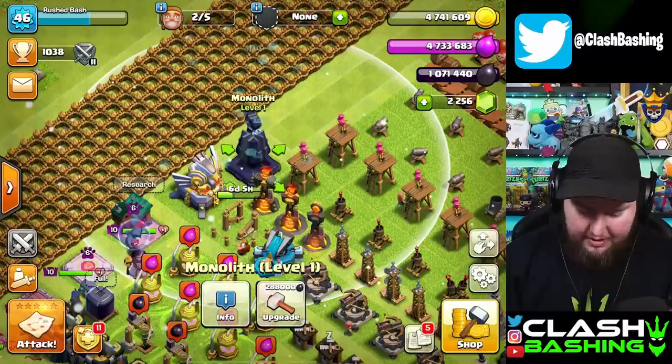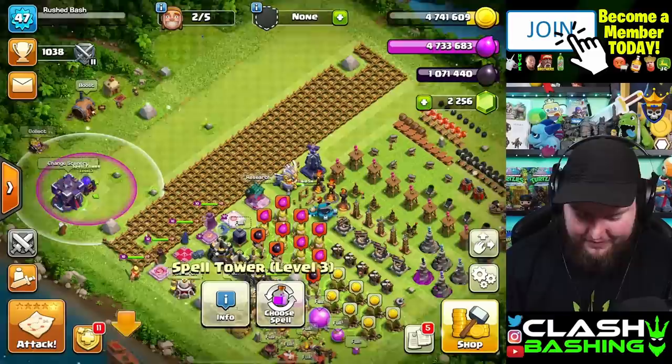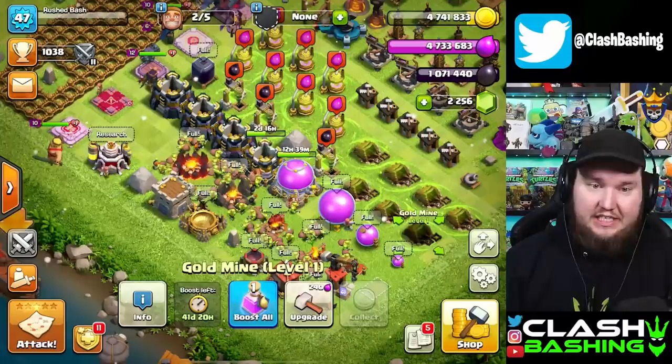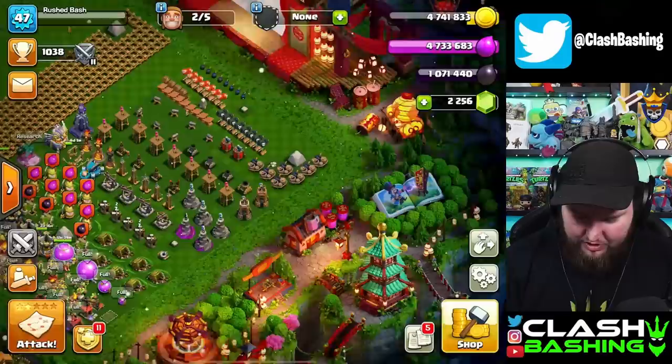Those packs are bought — let's place those new items. We've got the new monolith, which we can upgrade if we want. We got one of our spell towers, which will actually be our first max defense on the base. Let's set them visible by the Town Hall — that'll be funny. We also want to equip that new scenery we just bought: the Magic Theater scenery. I kind of like this one — it's got a cool little look and vibe to it.